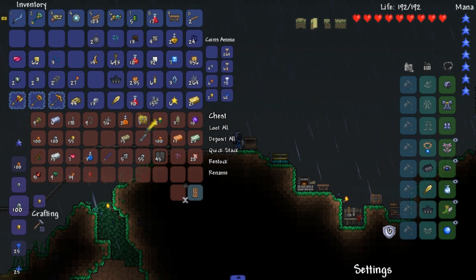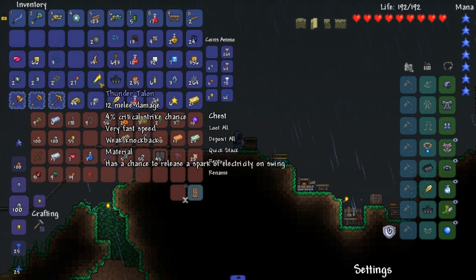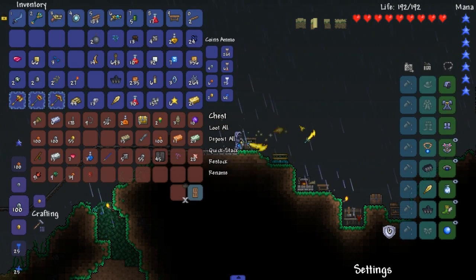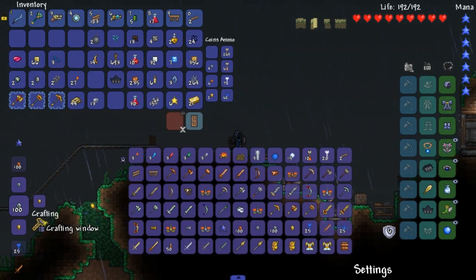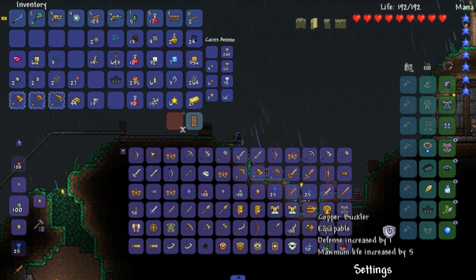Does this do magic? Does it not do magic? What does it do? Spark electricity on swing. Wow. Now we got sandstone ingots — what can we do with these sandstone ingots? Anything that helps us — that's the question.